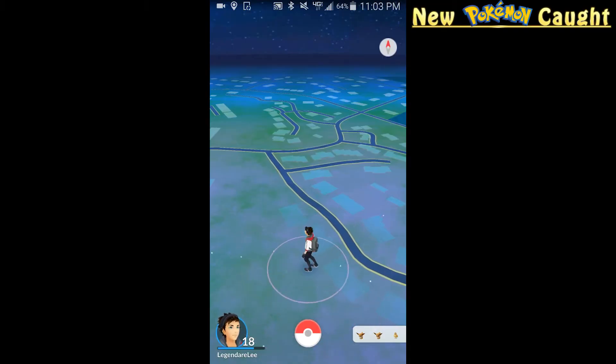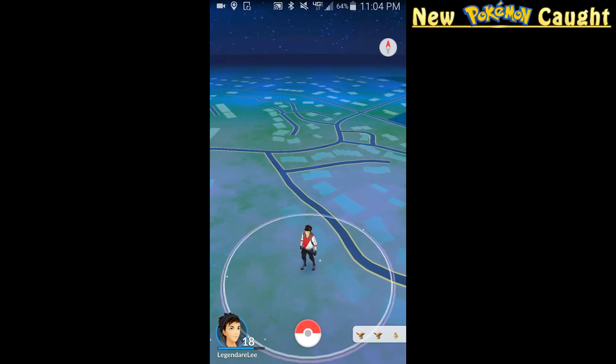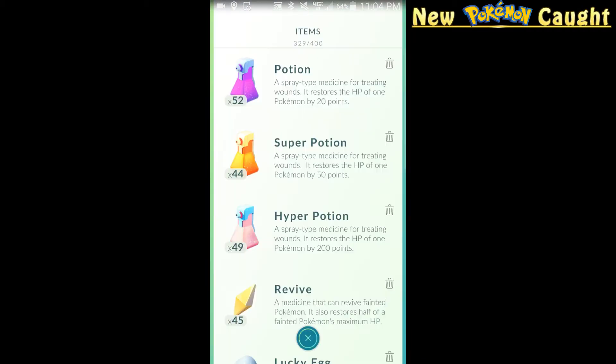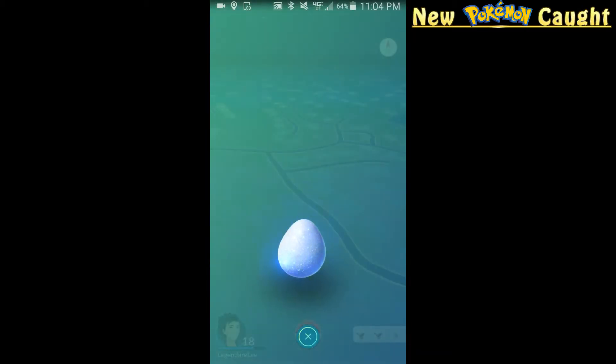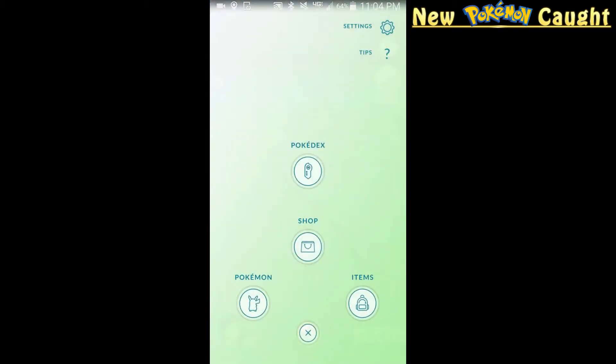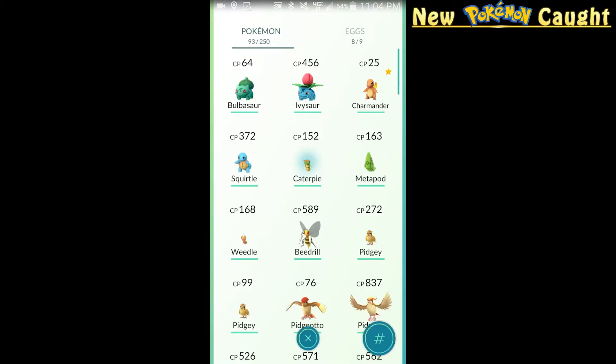What's up everyone, Legendary here, and today I'm going to show you guys how to evolve Pokémon the right way. You may or may not have seen this strategy, but I'm gonna show you guys anyway because I have saved up a bunch of Pokémon to evolve. The first thing you want to do is go into your items and if you have one, go ahead and set off a Lucky Egg — this is gonna give you double XP for 30 minutes.